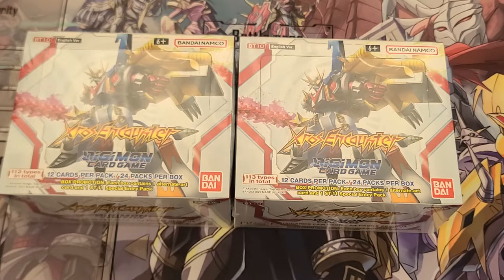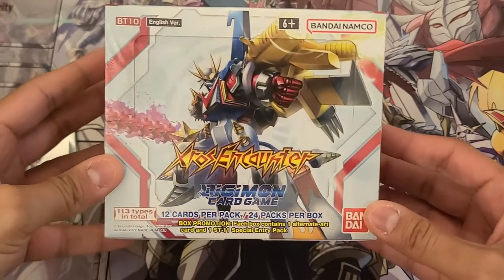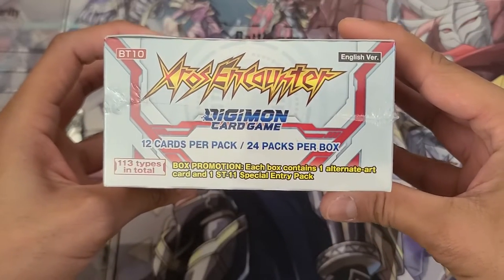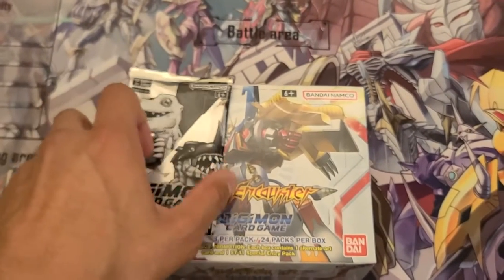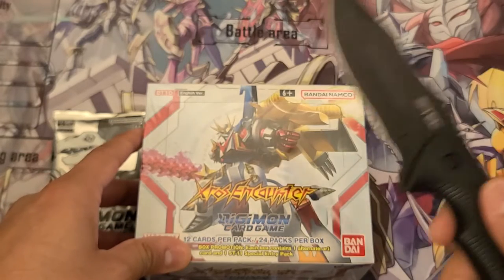If you're a local in Miami Florida and you're going to the half case tournament this Sunday, I'm coming with that heat. So let's start — I'm gonna start with the box on the left, and here's a memorial pack. First, I love the box art of Cross Encounters. You get 12 cards per pack and 24 packs per box. You're also given one box promotion which contains one alternate card and one ST-11 special entry pack.